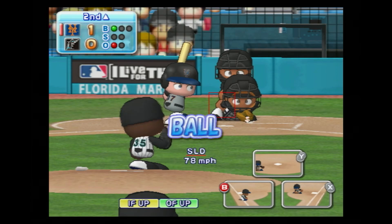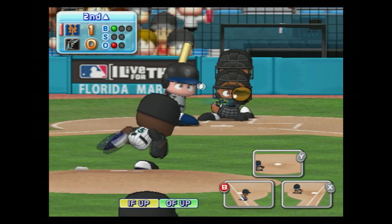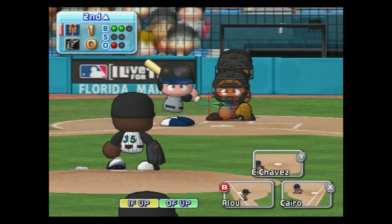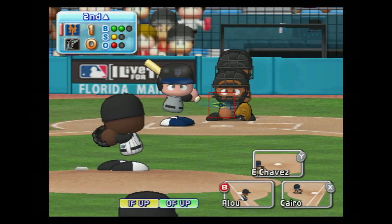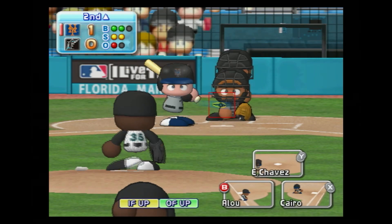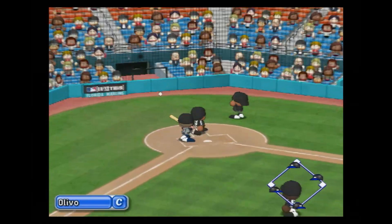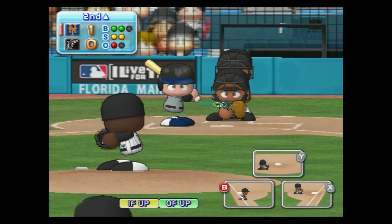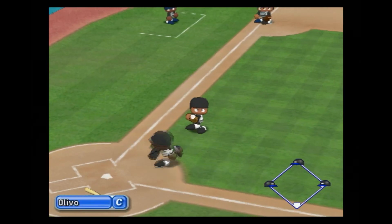The Mets could stretch their lead here. Just a bit low and outside, ball. Just missed the outside corner for a ball. Glavin is looking at the pitches very well today. Here is the two-one pitch — strike. The count is two-two. Here's the next pitch — foul ball. Pop fly to the catcher, infield fly — caught that one.